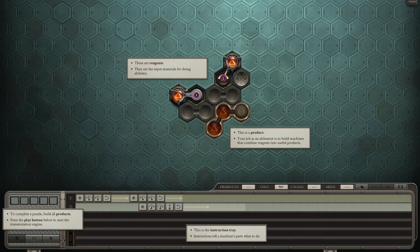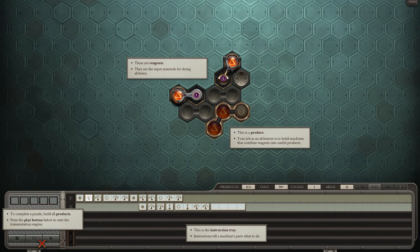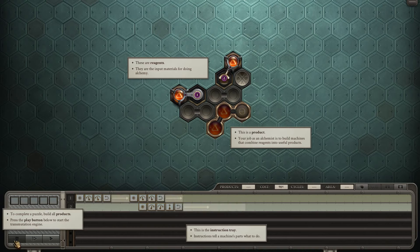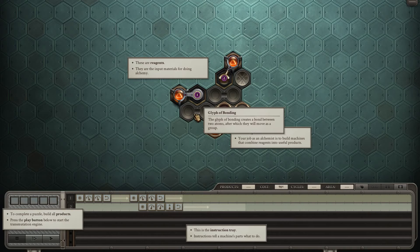I can use the instruction tray to tell these parts what they should be doing. So I assume this transformation — yeah — transforms into salt. So you grab, move twice, then reset; grab, rotate twice, then reset. And they go into this glyph of bonding which bonds them together. Okay, I get it.